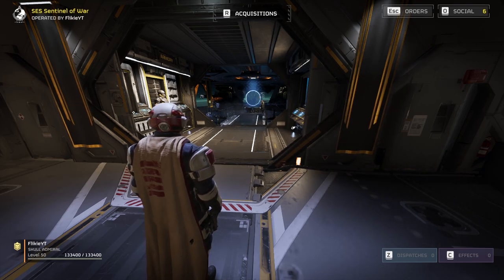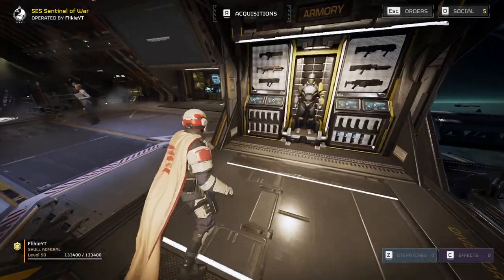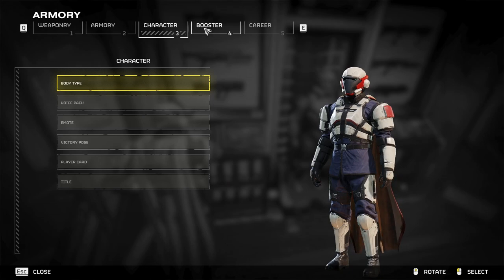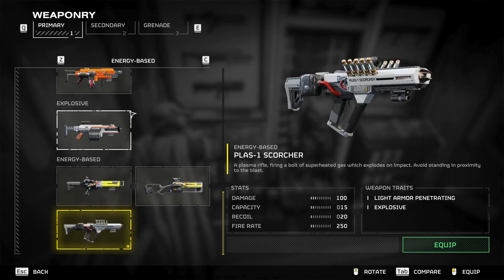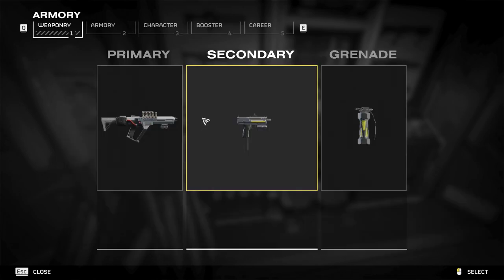First, let's talk about your gear. Starting off as a Helldiver, you'll need your basic gear. To check what you already have, go to the armory. The armory is pretty standard and basic. You'll get your tabs here on the top — you'll see your weaponry, armor, character, booster, and career. For the weaponry, you'll basically see what you have by pressing the thumbnail of the weapon. For your primary, your secondary, your grenade — it's all there.